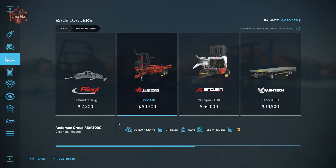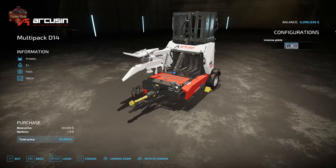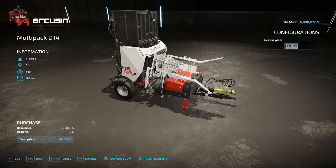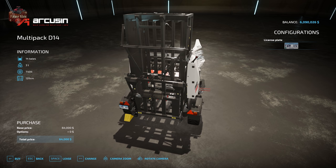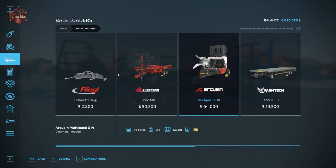We have the Arcusen Multi-Pack D14, designed to be used with the 120 centimeter small square bales made by the Massey Ferguson baler. The bale gets picked up by an arm and transported to a stack area. When there are 14 bales in the stack, it will wrap them in twine and you can eject the stack of 14 bales out the back — a pretty cool piece of kit.